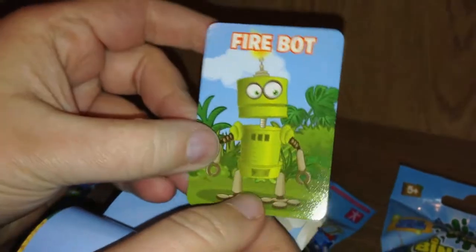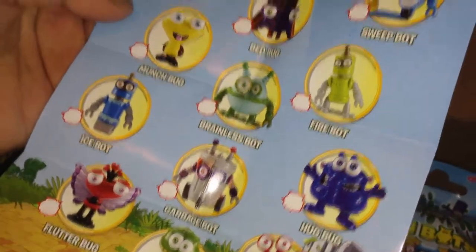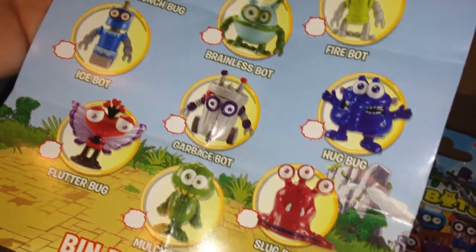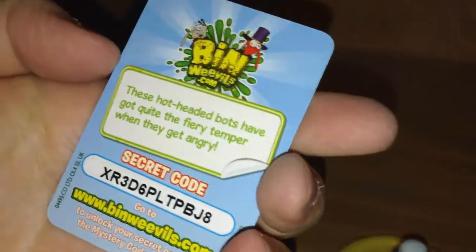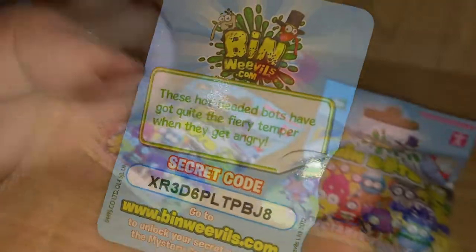There's some sort of cute round vase with the robot figure on it. He is a Fire Bot. And there we have all the bots: Barf Bot, Red Bug, Sweet Bot, Fire Bot, Brainless Bot, Munch Bug, Ice Bot, Flutter Bug, Garbage Bot, Slug Bug, Hug Bug, and Munch Mite. Fire Bot looks like he likes to live in the jungle, and these hot-headed bots have got quite the fiery temper when they get angry.